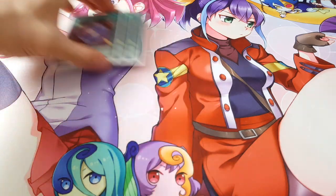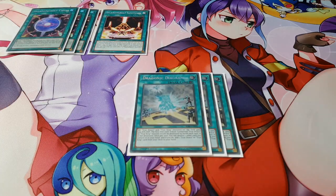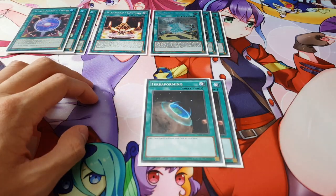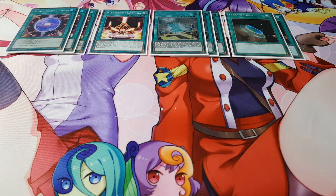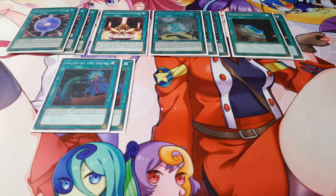Moving on to spells — we're playing three copies of Salamangreat Circle, which is basically our searcher and our protection. We're also playing Salamangreat Sanctuary because revival link summoning is one of the greatest options. We're playing three copies of Dragonic Diagram since we have our True Kings, and two copies of Terraforming to search mostly for Dragonic Diagram, since Sanctuary can already be searched through Balalink. Finally, two copies of Called by the Grave — you could add a third if you want, but two is fine.